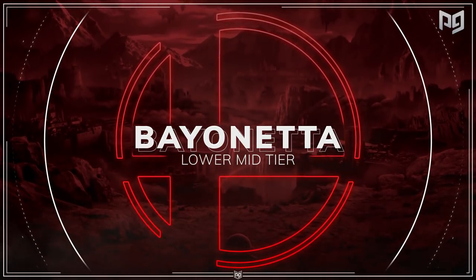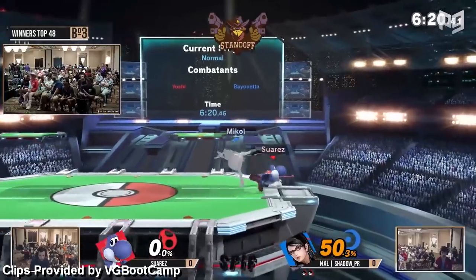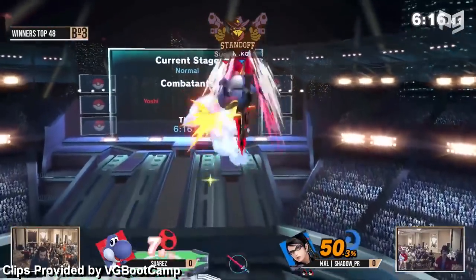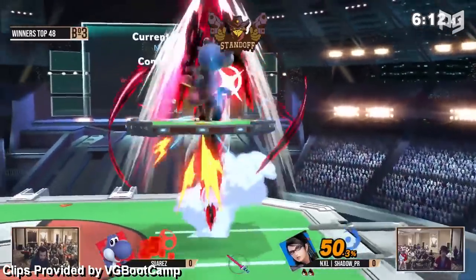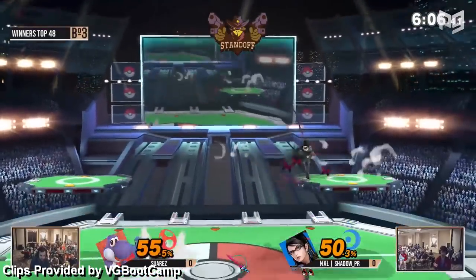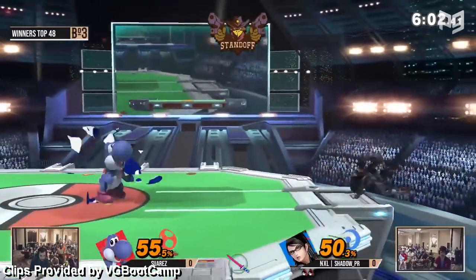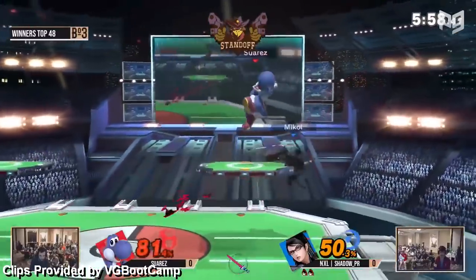Bayo struggles to kill and suffers from jank that makes her combos too easy to break out of. It also hurts that she's got less tools and speed to handle this huge roster. But like Rosa, we think Bayo is going to start climbing too. Nintendo has given her some solid buffs that aren't going to make her high tier right away, but will make her hits more consistent and rewarding. Bayo has a tough road ahead of her, but this is one bad witch and she might be able to handle it.